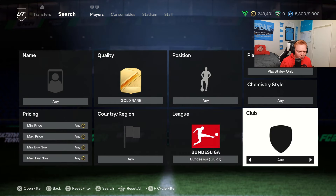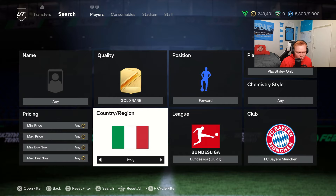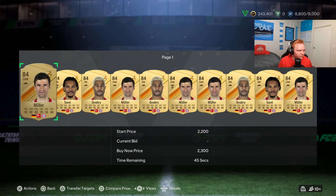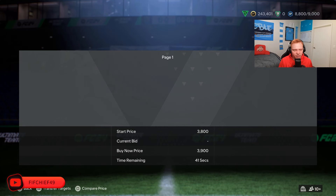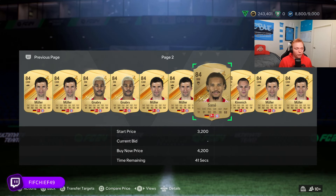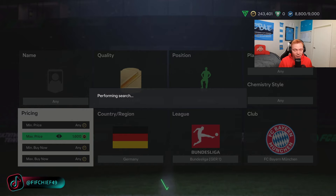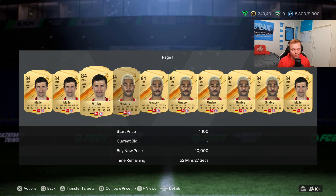Next we'll move over to the Bundesliga and look at Bayern German midfielders. We have Müller, Sané, and Gnabry, and you'll get some higher rated cards like Kimmich in there too, but we're focusing on the 84s — we've got three 84s in this filter. You just pop your bid up to around 1600–1700 max bid price and go to work. Right now there aren't a lot of cards because nobody's opening packs, but once Team of the Year comes out, the supply is going to be nuts.